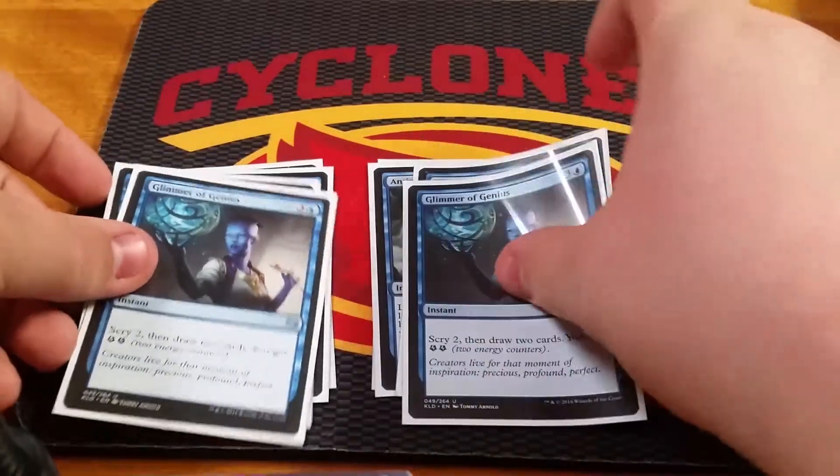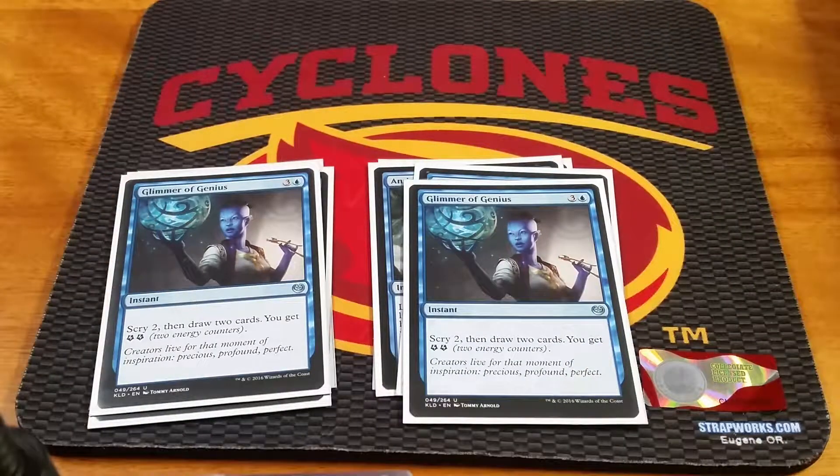Next card: Glimmer of Genius — another full playset. Again, really good with Baral. There's not really a card that's better in my opinion than Glimmer of Genius as a 4-drop right now. You could argue running another Yahenni's Expertise or a Summary Dismissal or a Counterspell of some sort, but I really like Glimmer of Genius here. Those are the main card advantage spells.